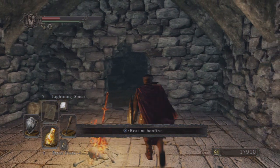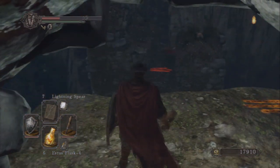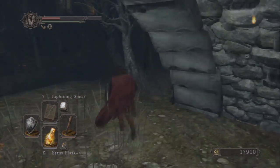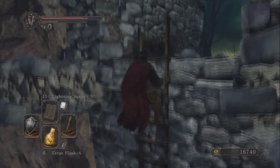To get this thing you want to fast travel to the Bridge Approach Bonfire in Huntsman's Copse, and ultimately you're trying to get over there. But before you do that, make sure that you knock this tree down because if you want to get back an easy way you'll need that as a shortcut. So knock that tree down and then come up and climb this ladder right here.